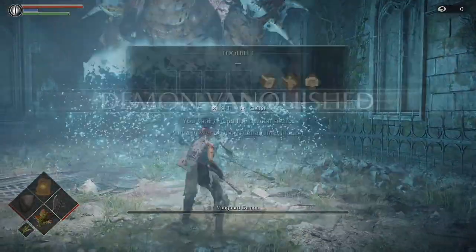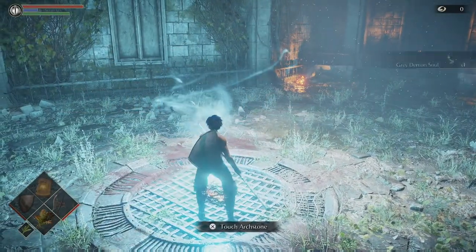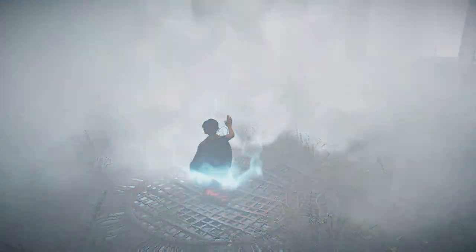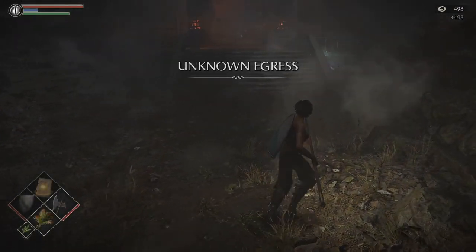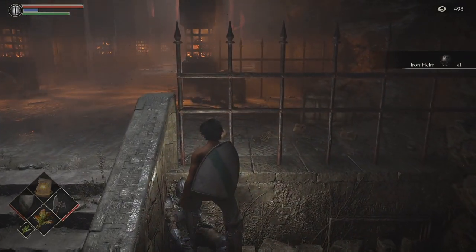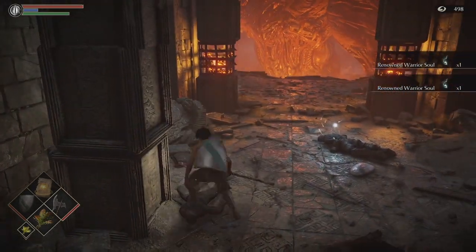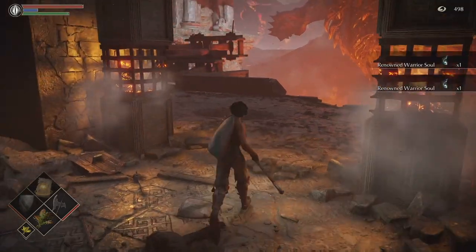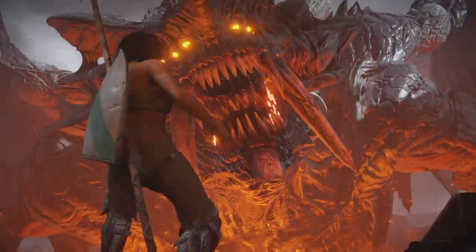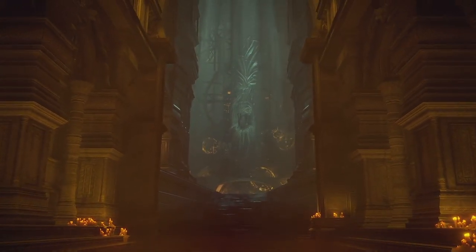Now that we've killed him, we want to touch the arc stone and that will take us to the Unknown Egress area. The item should literally be on this corpse right here — so there we have it, the iron helm. To get out of this area just make your way further on, go down the stairs, and the Dragon God should kill you when you approach him.